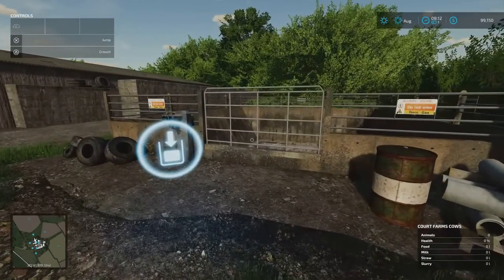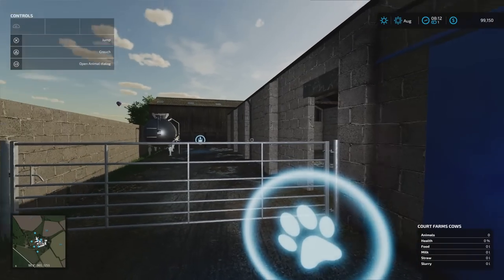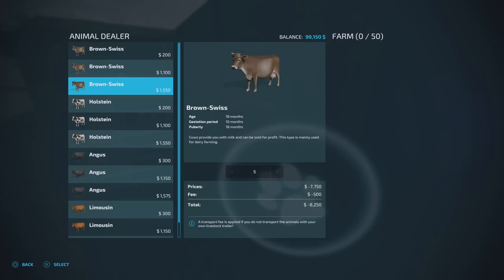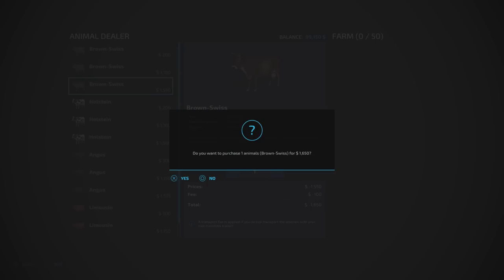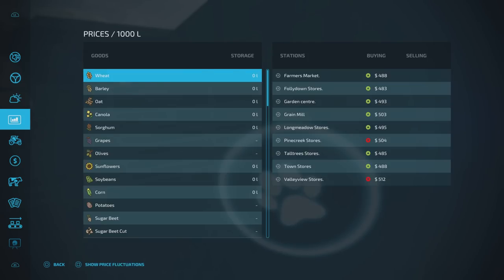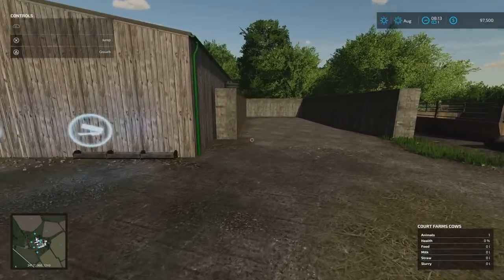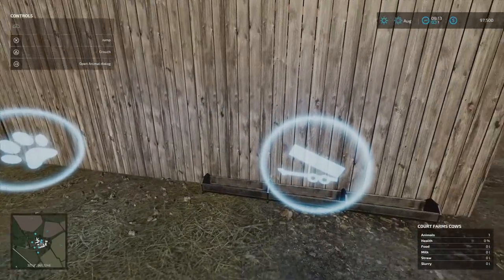Inside the cow barn there's a water point, a slurry tank, and a milk point. This will hold 50 cows. A lot of map makers are now putting silage as a feed option — you can just feed cows silage and that gets you to 90% productivity without needing total mix ration. If you don't want to mess around making TMR and aren't too bothered about the full 100%, silage will cover 90% of feed. There's a silage clamp just to the side.